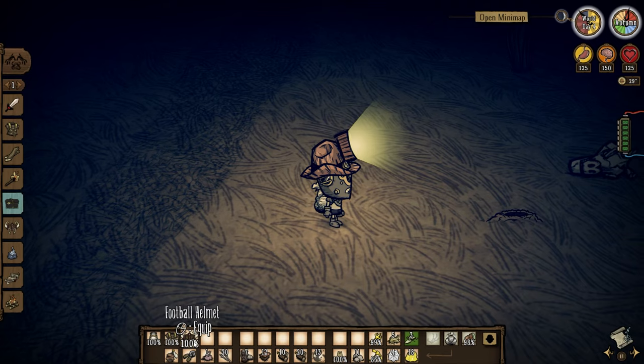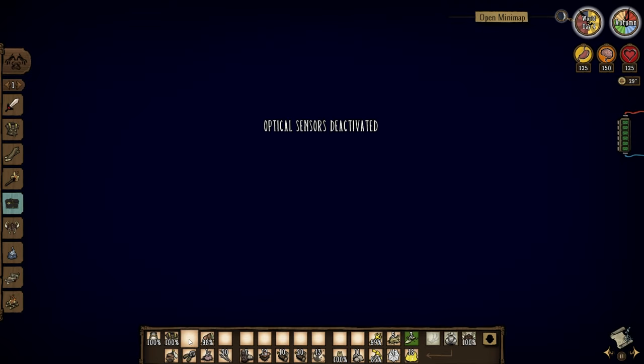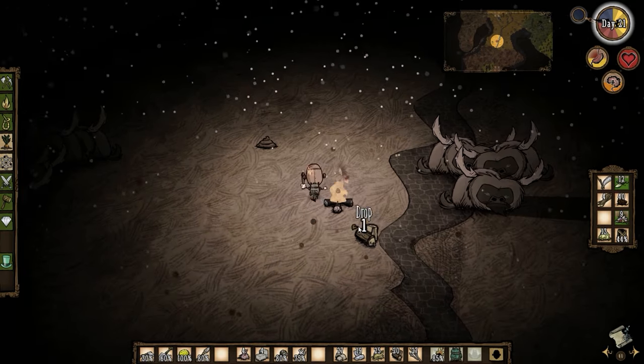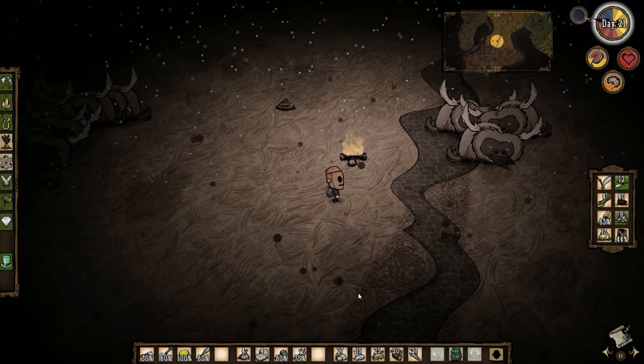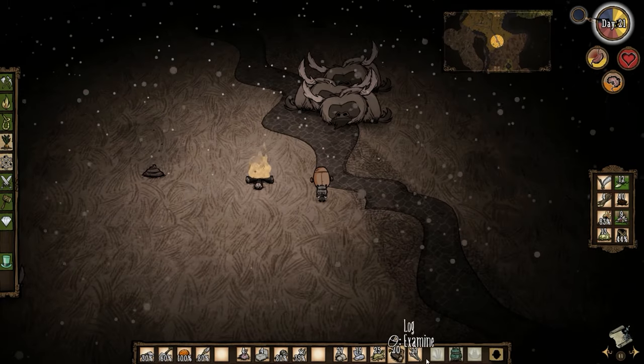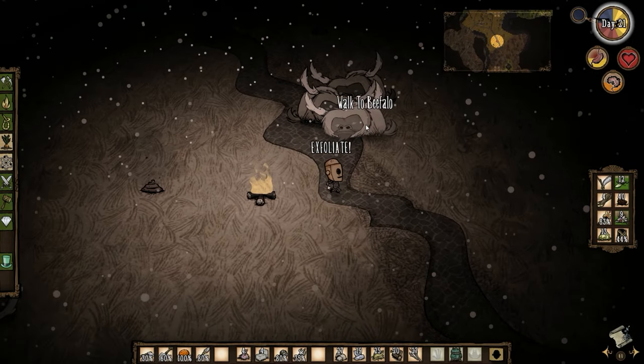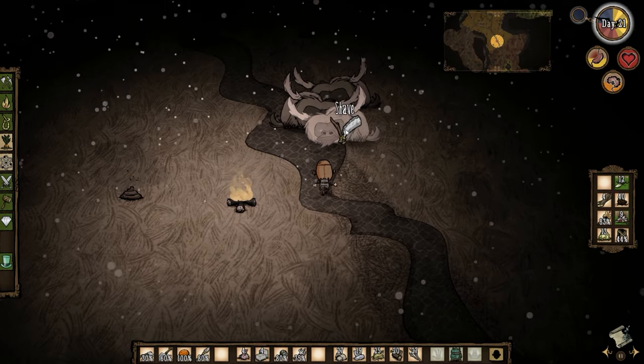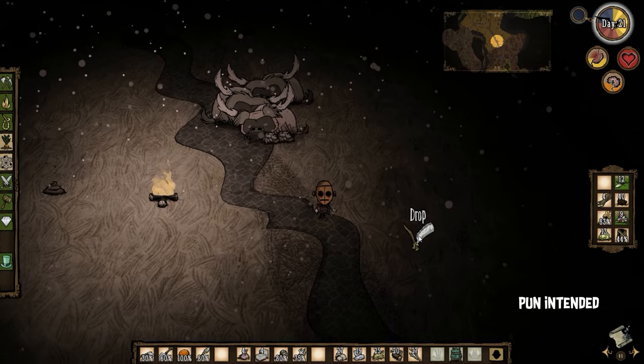The lantern is good for the opposite reason — you can wear something on your head if you need to, like a football helmet. I was watching my old footage and I cannot believe it took me over 40 days to build either a lantern or a miner's hat. That's 40 days running around with only torches. Absolute madness — that would be torture to me now.